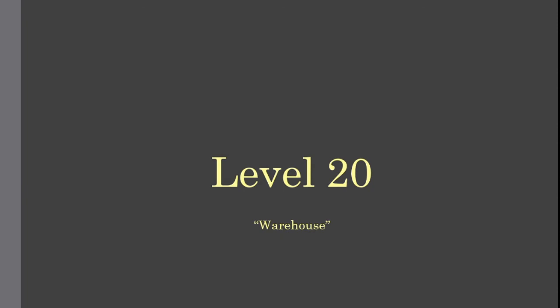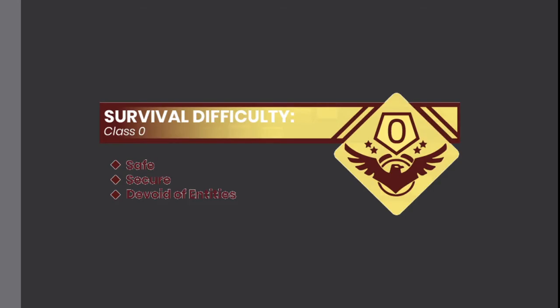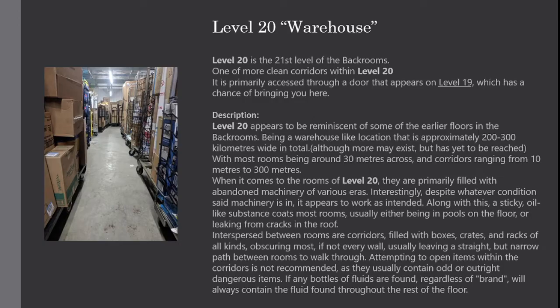Level 20. Warehouse Survival — Difficulty Class 0, Safe, Secure, Devoid of Entities. It is the 21st level of the backrooms. One of the more clean corridors within Level 20. It is primarily accessed through a door that appears on Level 19, which has a chance of bringing you here.